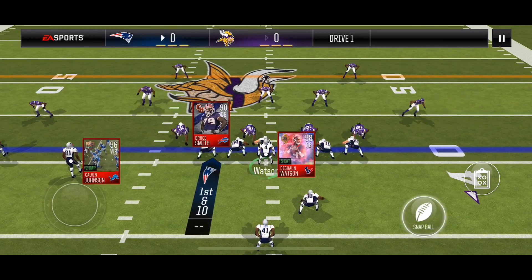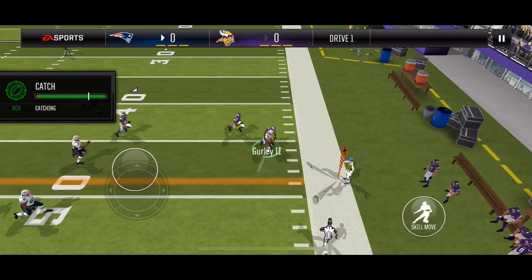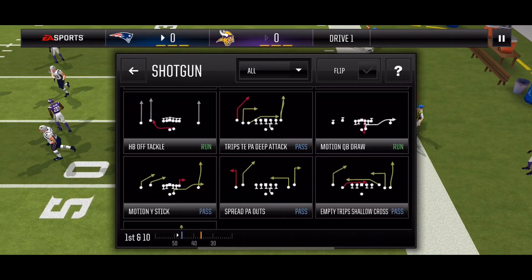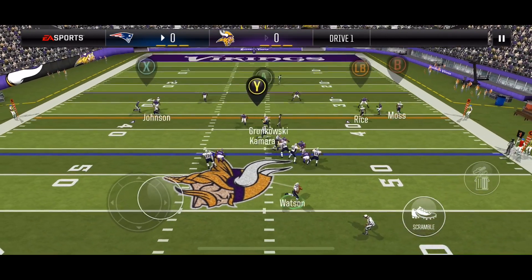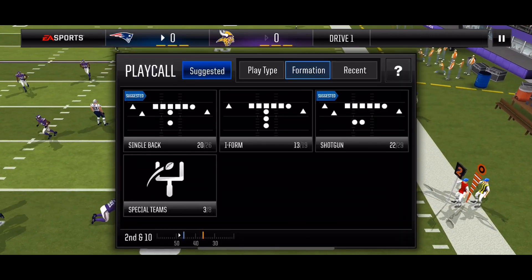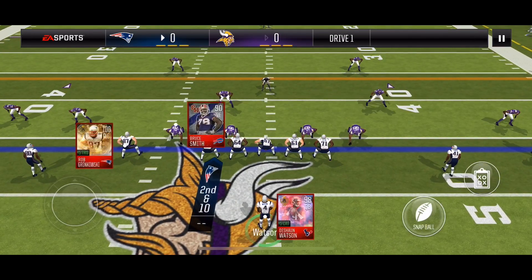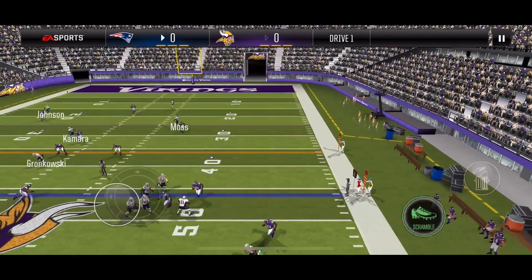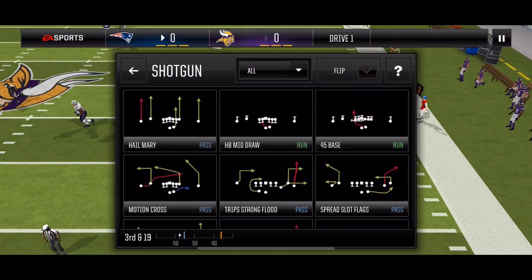Fullback flat — uncounted. Going with a shallow cross here. This is zone coverage. I'm still going to hit my halfback on his drag route. Unfortunately, he drops the ball. Second down, I'm going with empty Tripp's stick. This is man coverage, so I'm going to scramble my quarterback. Unfortunately, that defender was too fast and I got sacked.